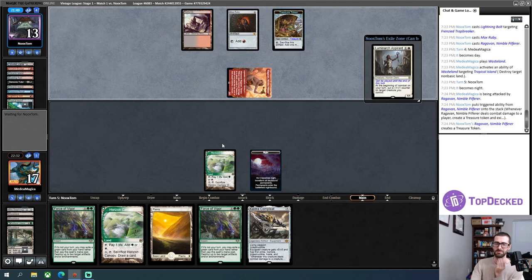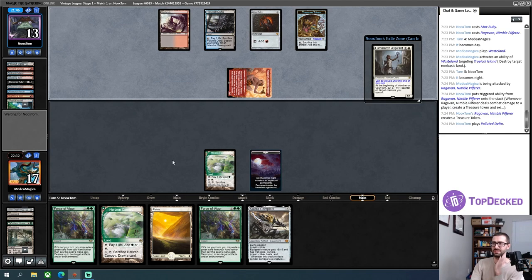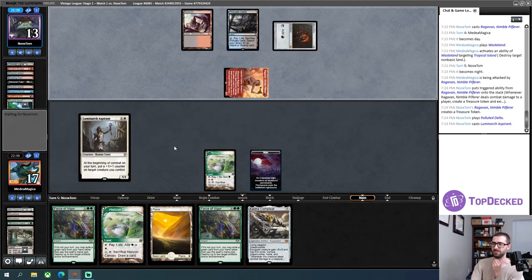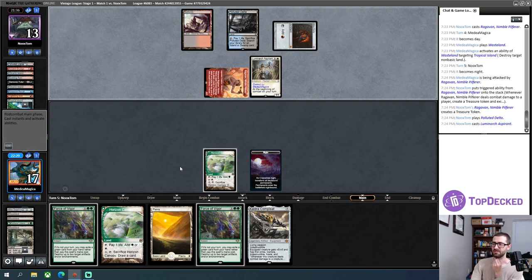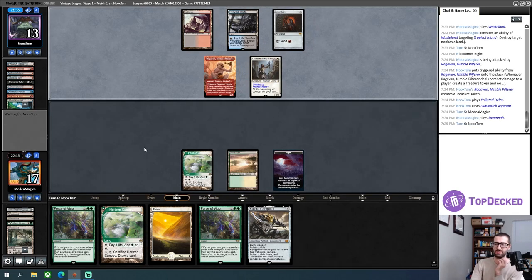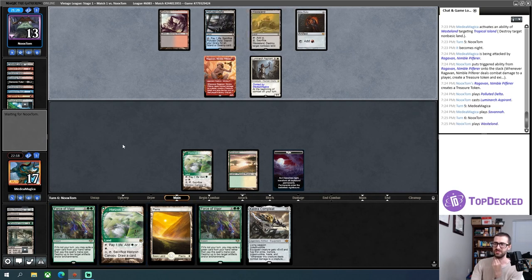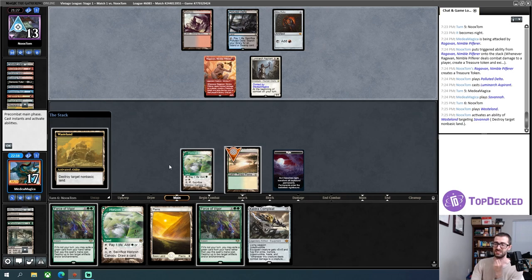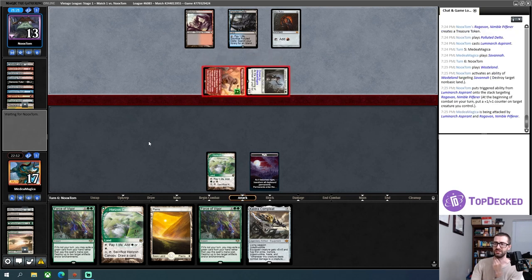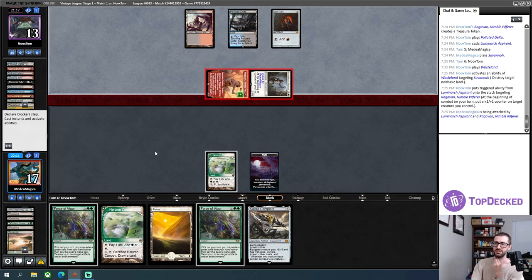I don't think I want a two-for-one for a Mox Ruby. I'll continue hitting my opponent's blue sources. This plan becomes worse once Ragavan is in play, but I have a ton of creatures to deal with it. Luminarch Aspirant grows the Ragavan, turning it into an increasingly difficult threat to deal with. I have to set a stop here if I want to answer the Ragavan, but I don't have combat damage stop on my opponent's turn.